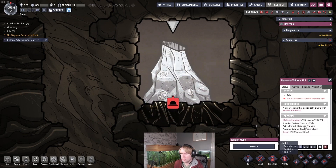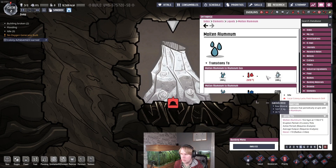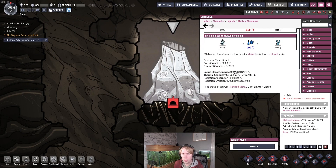This volcano produces lots of hot refined metal as a liquid. For the aluminium volcano in particular, even though the temperature it comes out at is about 1700 degrees — lower than other metal volcanoes — the aluminium itself has a very high heat capacity of 0.91 compared to all the other refined metals, which range from 0.1 to 0.4.